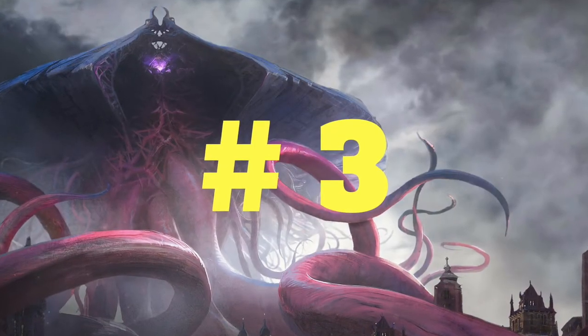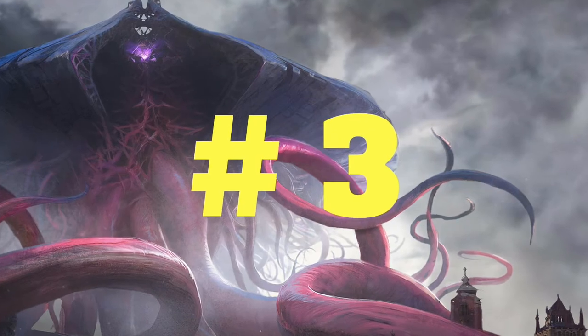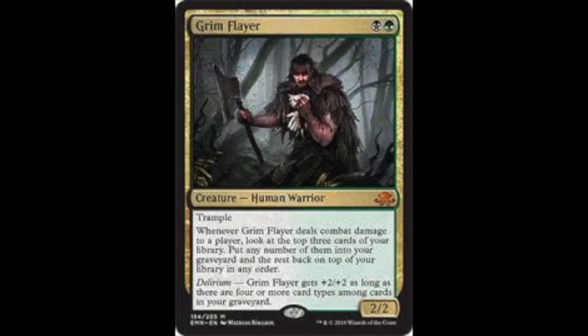So in at number three comes Emrakul, the Promised End. It's not quite — well, it's nothing near as good as the Emrakul of old. But this is quite a nice card. It's a 13/13 for 13 — all the 13s. Emrakul, the Promised End costs one less to cast for each card type among cards in your graveyard, so potentially it could cost a little bit less as well.